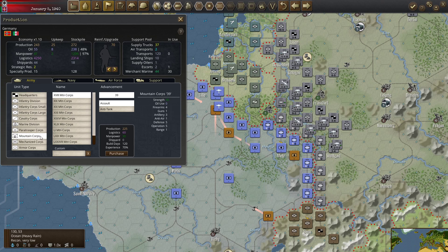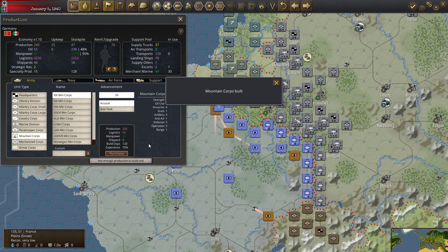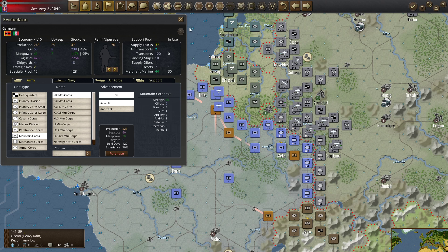I like mountain corps. Let's produce a mountain corps — it's not going to take hugely long. We can do that and we can start now to use influence.